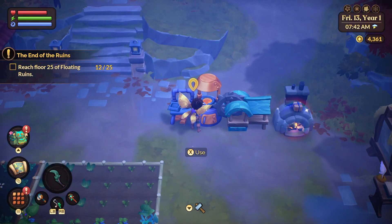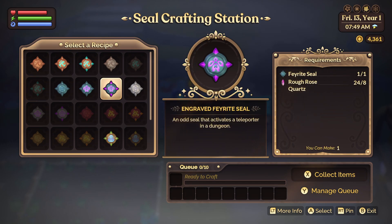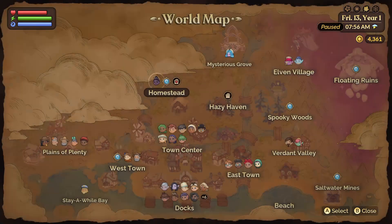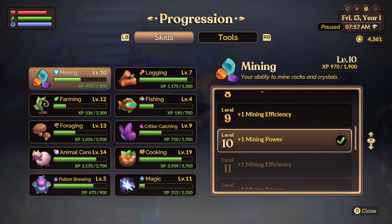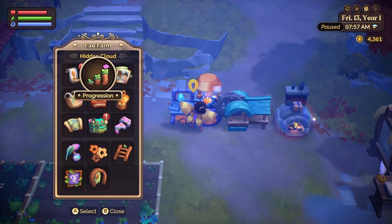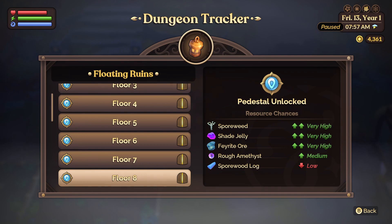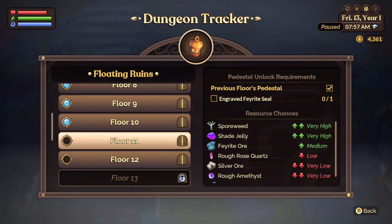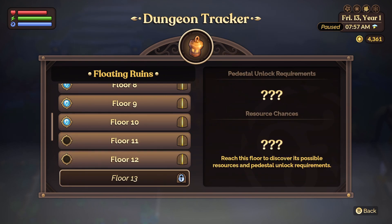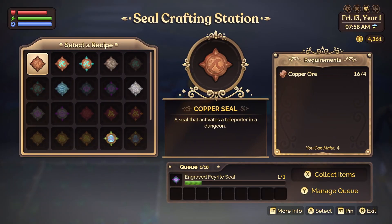We can make our seals back here. So what do we need? We've done the hammered v-right seal — we need to do an engraved v-right seal. Let's make one of those. Let's actually double check our progression in the mines to see what exactly we need for each floor. Floor 11 needs an engraved v-right seal, and so does floor 12. Maybe floor 13 needs the same thing as well, so maybe we should make another one.